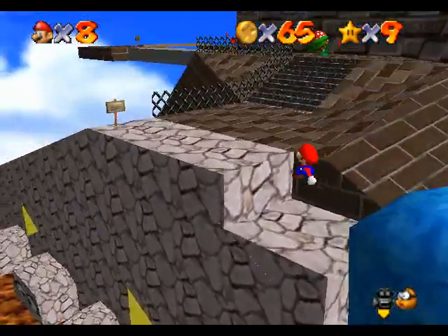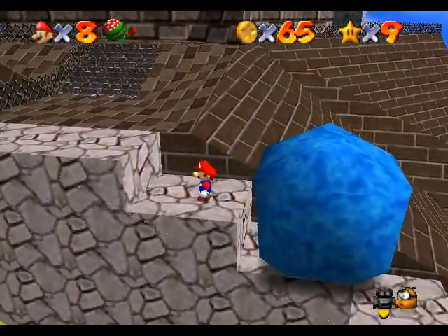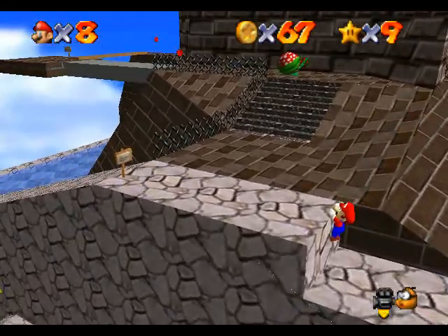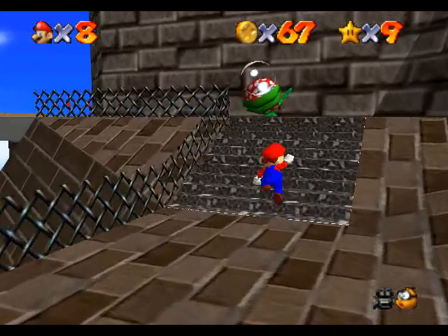Oh, you're about to get squished, son. Oh! Nope, not today, sir. You are going to get that red coin at least, right? Yep. Nicely done. I guess that's where you talk about having to do the stuntman stuff. Well, stuntman Steve is going to take another guy out. Hoopah!